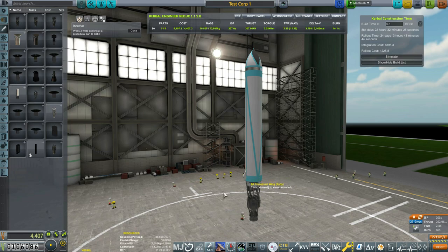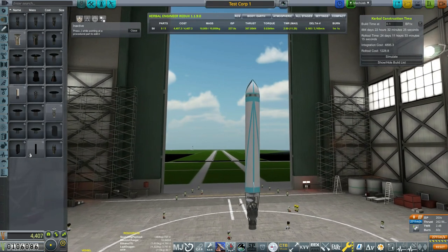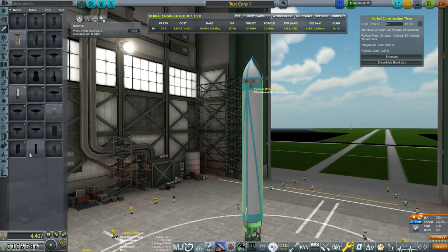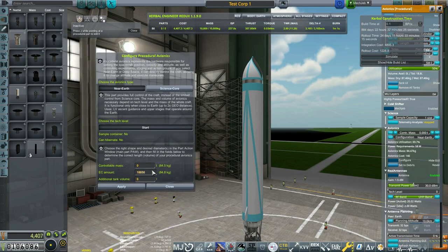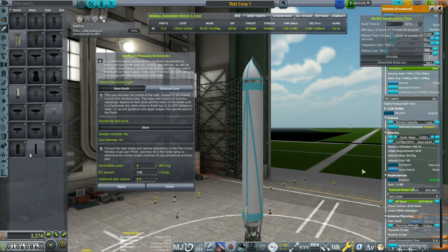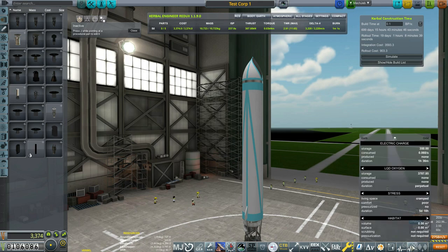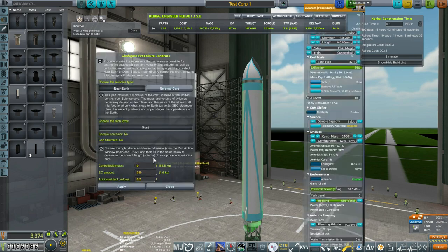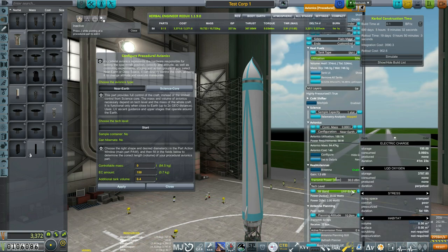Now the next important thing I want to talk about is avionics and how they work. Right now we are on near-earth — this is set up for a controllable rocket. You can enter the controllable mass up top. For the electric charge: you do not need a lot of this, especially early on. 350 units is over an hour of runtime, and this rocket's not going to live to see an hour. Electric charge does take up weight and mass, and my personal motto is minimize mass and maximize efficiency.